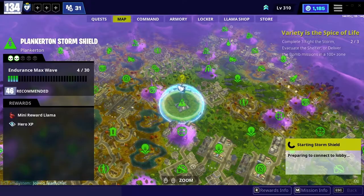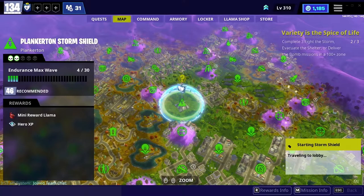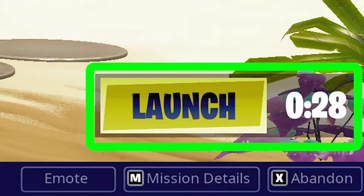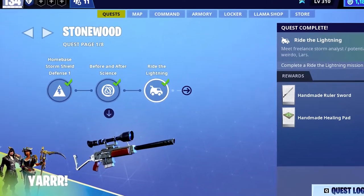In save the world, you will see a four player lobby only when you select your mission and want to launch into the game. Remember, you cannot stay in the lobby for a long time — there is a countdown. Either you launch yourself or when the countdown hits zero it will auto-launch you.